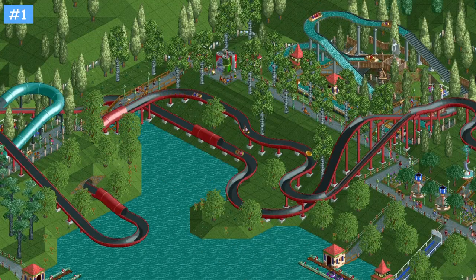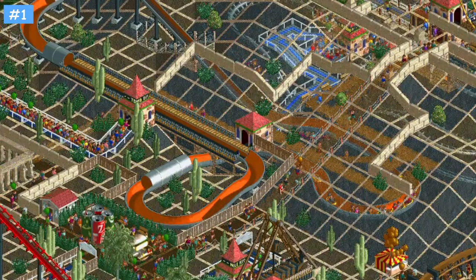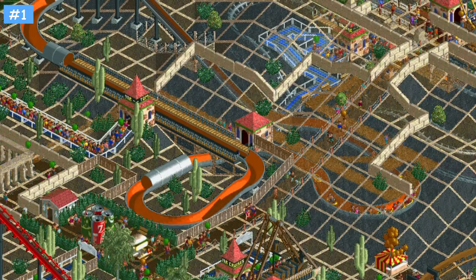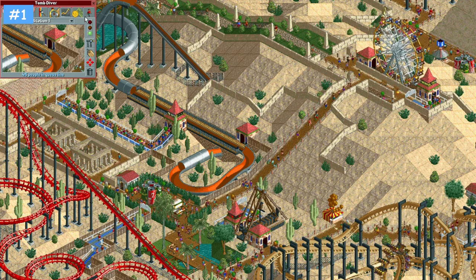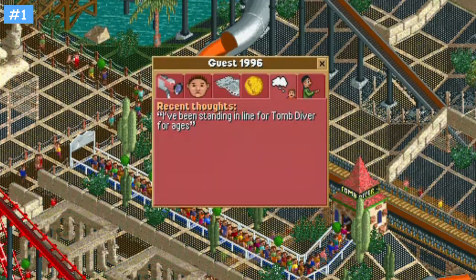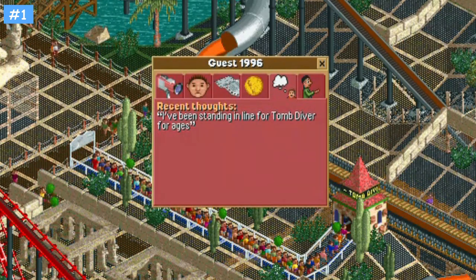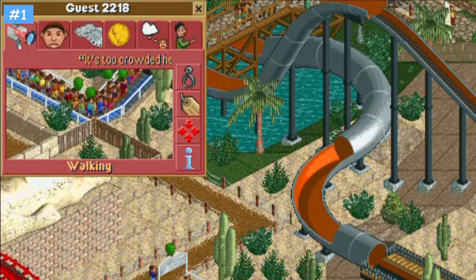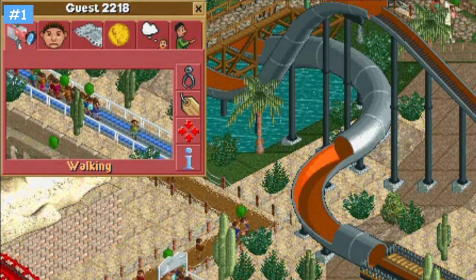Pause the game before you reset a ride. Resetting a ride is sometimes required when cars and trains get stuck on the track. All of you at some point have likely come across a waterslide where the dinghies get stuck, usually after a breakdown where they stack up at the base of the chainlift. To reset the ride, you need to hit the close button twice and then reopen it. When the game is unpaused, all guests will leave the queue line as soon as you close it, which is unfavourable because they've likely been waiting a while and will be in a foul mood.